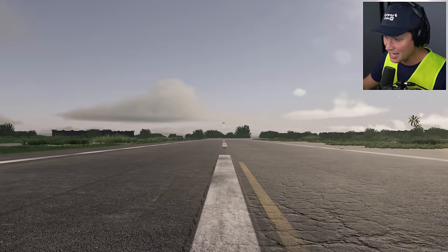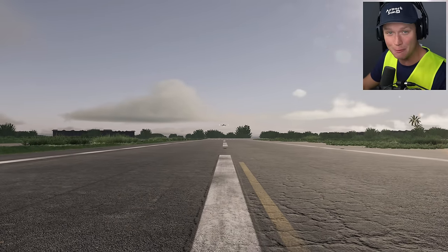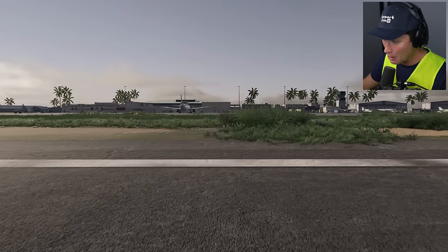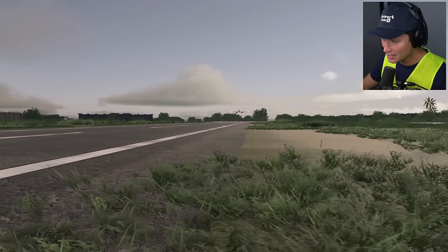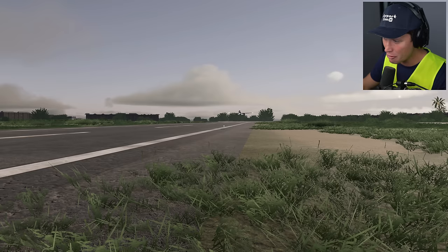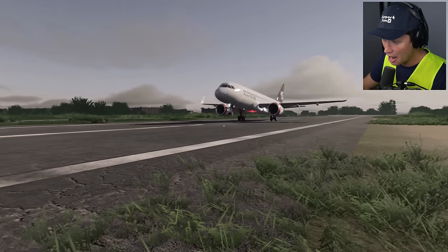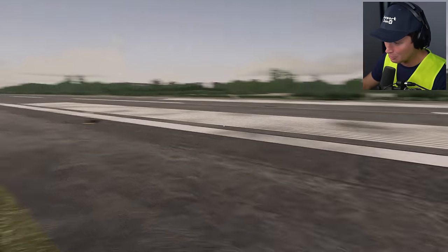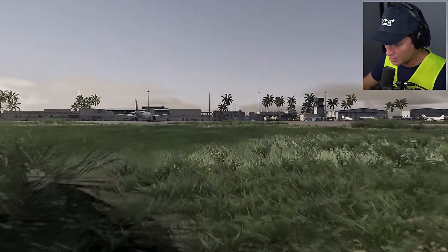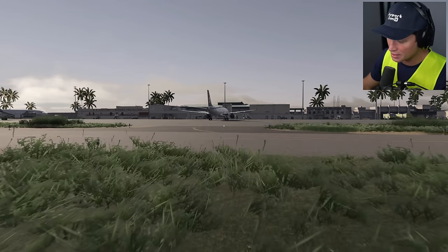What's up guys and welcome to Key West International Airport. Welcome back to some more airport sim. Today we have a flight coming in from Orlando, and I have broken so many laws by standing out here, but it's okay. I'm a baggage handler and we're going to be handling some luggage today. Very excited about this. Second video on this game.